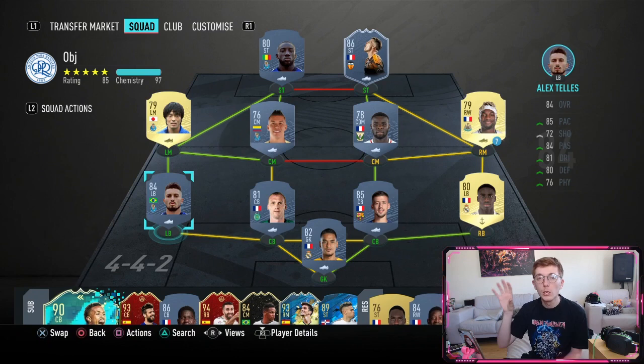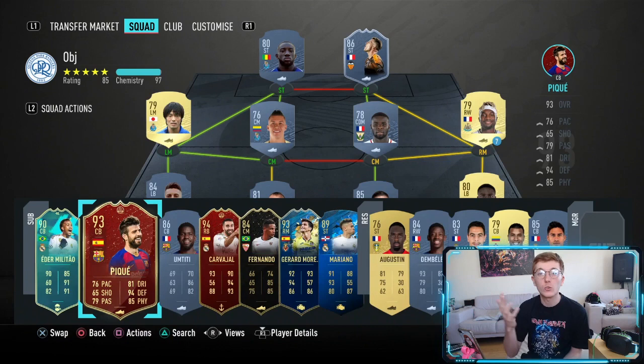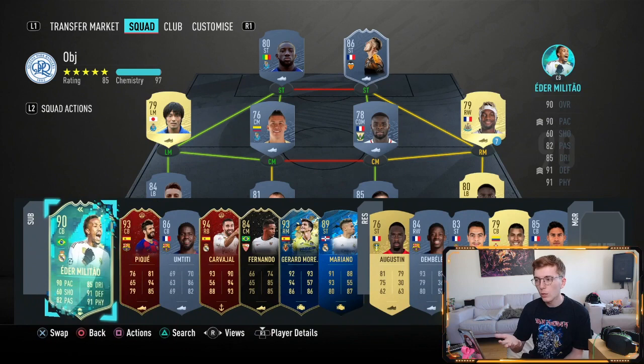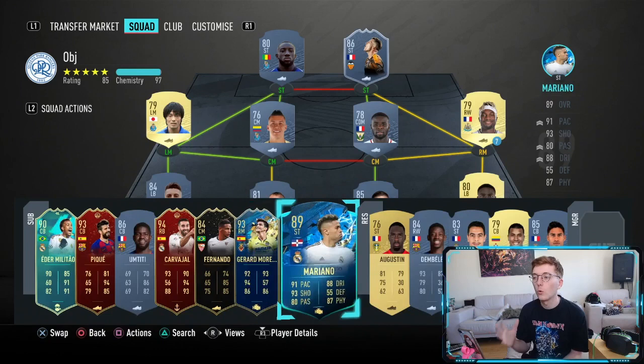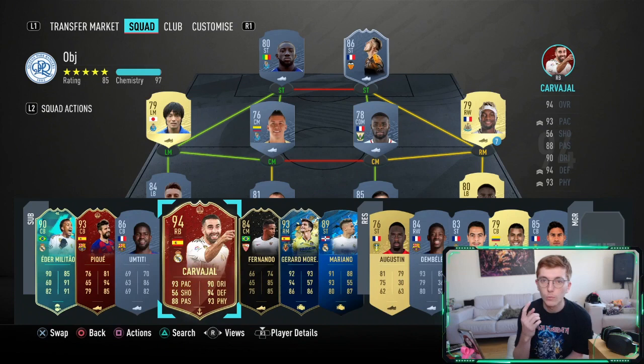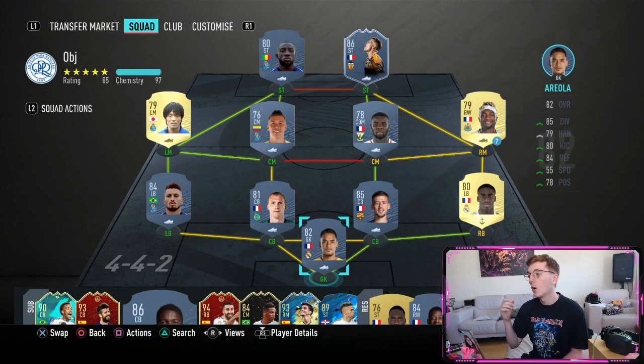With the squad currently on screen, you could complete the Mathieu objectives in four games if you managed one of each objective per game — it is actually doable. On the bench I've got a couple of Team of the Season cards and special cards: Eder Militao PK, Carvajal, Gerard Moreno, and Mariano — all from the Liga Santander Team of the Season with 80 plus physical. Carvajal PK and Eder Militao are also defenders, which helps. Varane and Lenglet are French centre-backs from Liga Santander with 80 plus physical, ticking a lot of boxes.